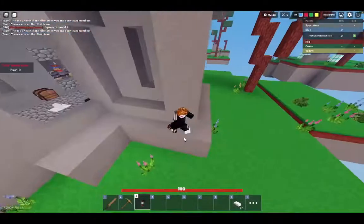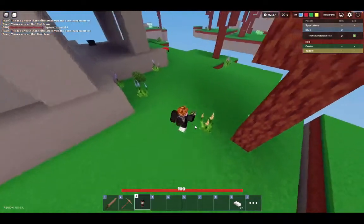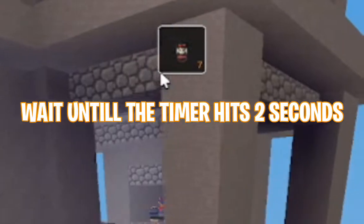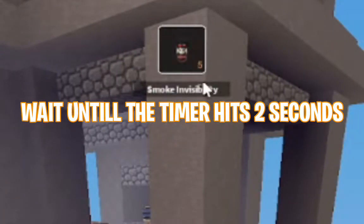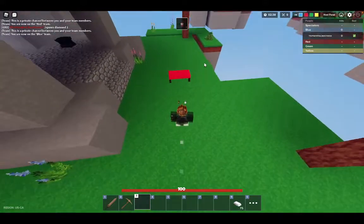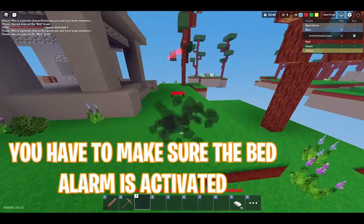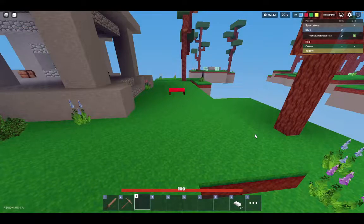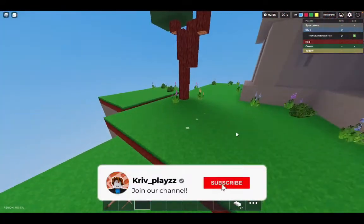After you get the Smoke Bomb, you want to drink it. After you drink it, wait until the timer of the smoke invisibility countdown hits two. Once it is two, go near the bed — if you didn't go near the bed you'll look like a ghost. After the timer runs down, you will be invisible.